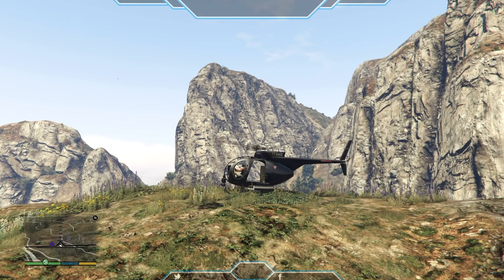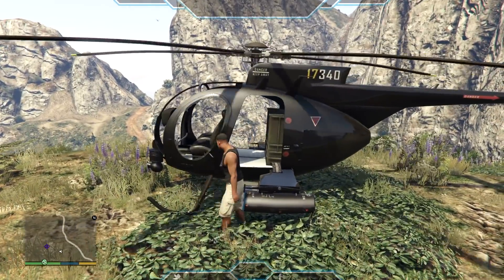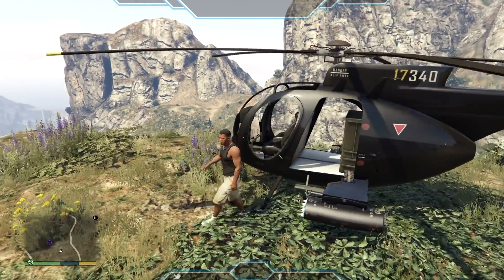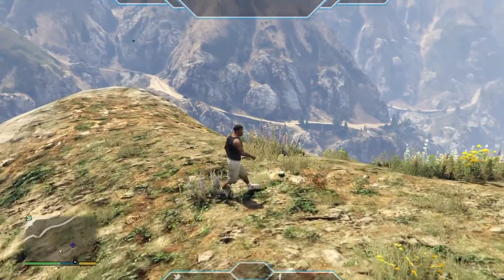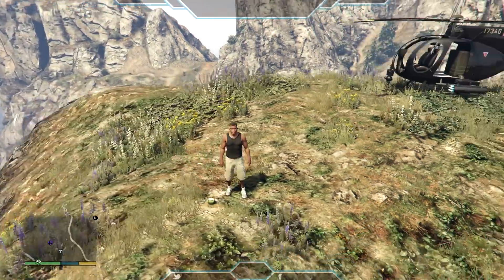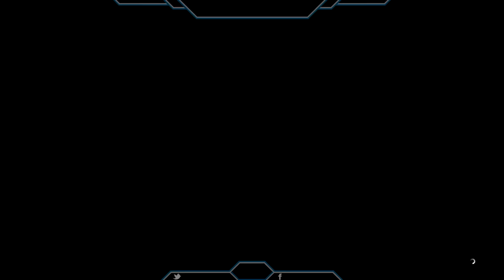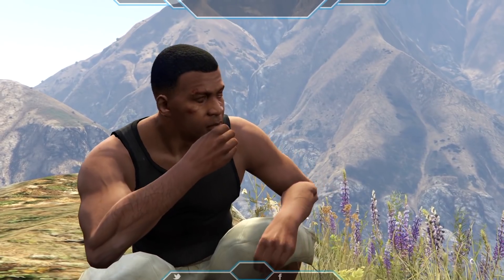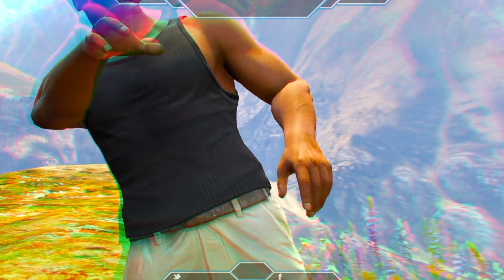Once you guys are in solo mode, you're going to want to go to this location on screen. Make sure you're in solo mode. Go to this location and find the peyote plant — as you can see, we're stepping out of the helicopter and heading to the peyote plant. I'm just showing you what it looks like as we walk over to it.